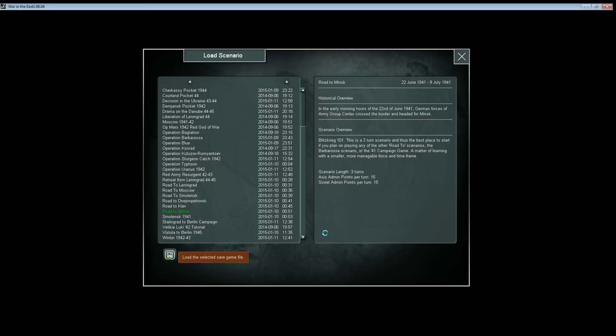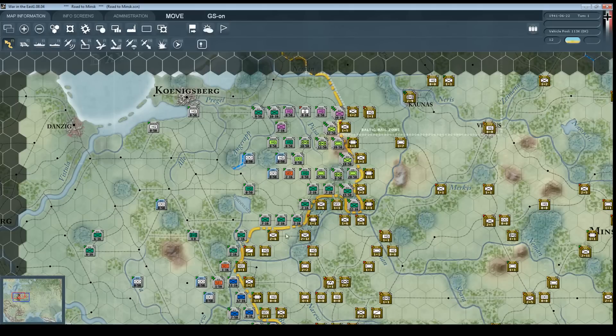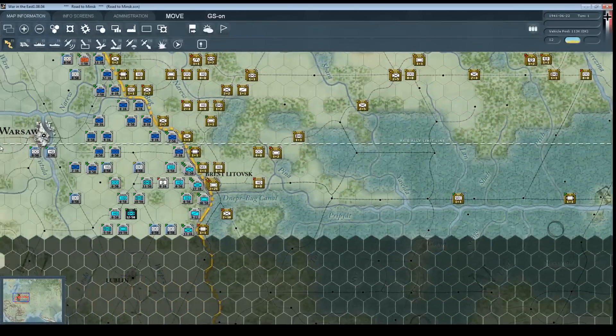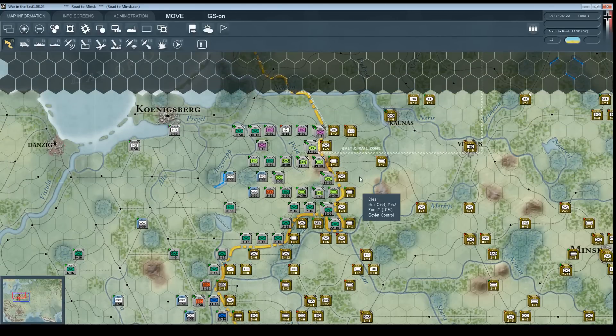I've got my default game options set already. There are a lot you can control as far as how you want the AI to play, how challenging you want it to be, what delays you want in the interface, and so on. Now here we are at the main map. What you can see in the bottom left is the actual miniature version of the entire game map if we were playing the full campaign. It stretches from Germany in the West all the way to the Ural Mountains in the East, and goes south to the Caucasus and north up to Finland and Sweden.